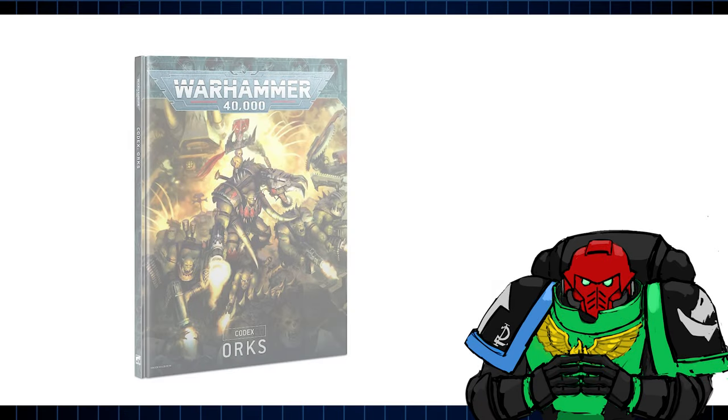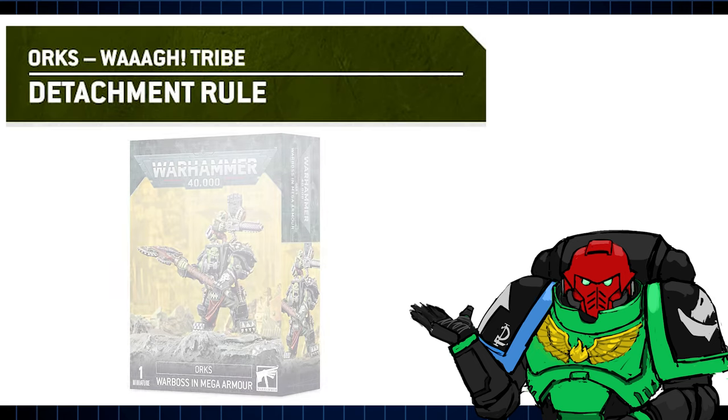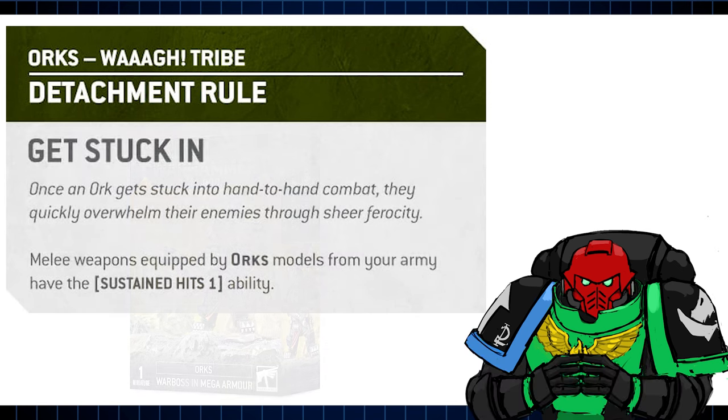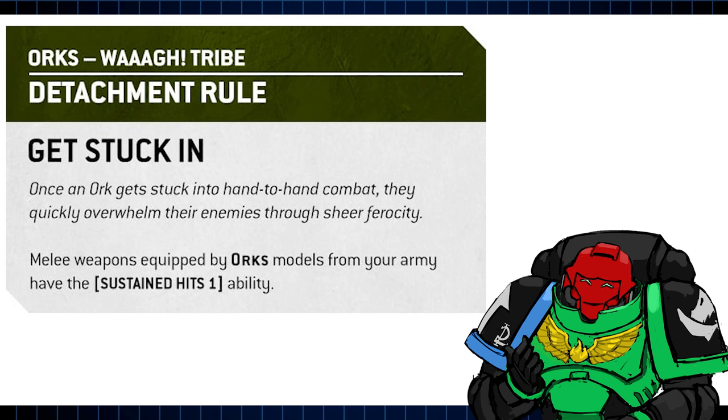With the Orcs codex yet to arrive, we only have their indexed detachment, the Waaagh Tribe. Like many of the indexed detachments, it's evocative of the poster boys of the Orcs range, the Goffs. Waaagh Tribe provides a fairly archetypal toolkit for the Orcs, giving them Sustained Hits 1 in melee. For the list I have in mind, the synergy Waaagh Tribe provides isn't ideal, but it's not the worst either.